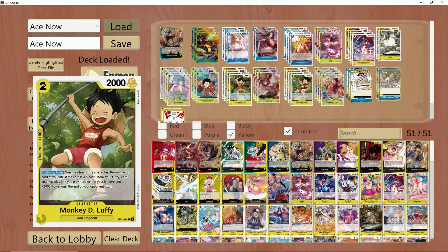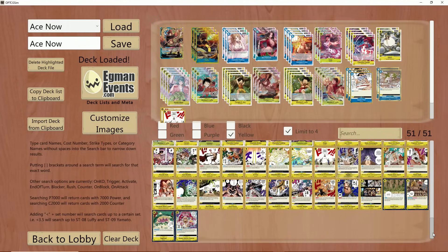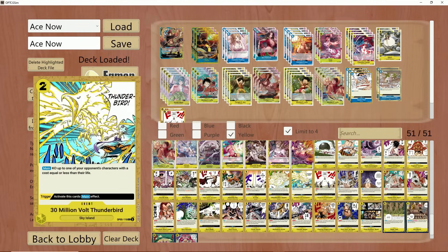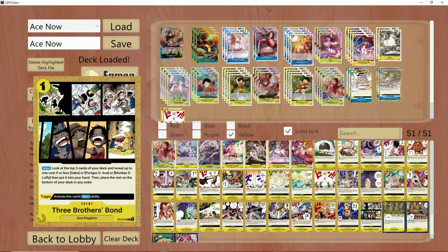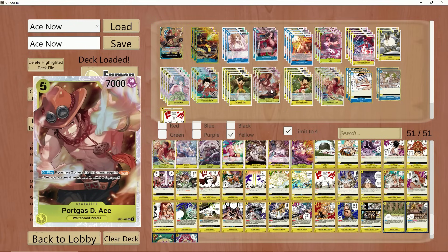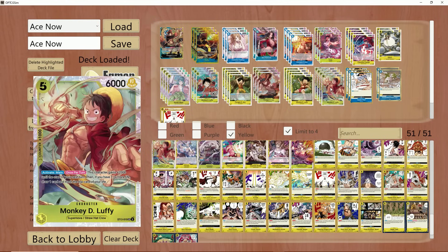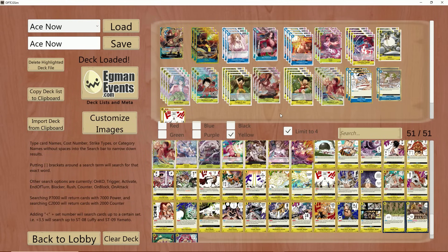This is what we're cooking up for OP07 Ace. We dropped the Garp, we dropped the searcher event — no longer need it. If you read what this says, it does the exact same thing as Garp — you search the top 5 and take a brother, whether it's a baby or adult. There are going to be more times than you think where you see two baby Aces, maybe a bigger Ace, or a Luffy, and you only take one — the rest go to the bottom of the deck.